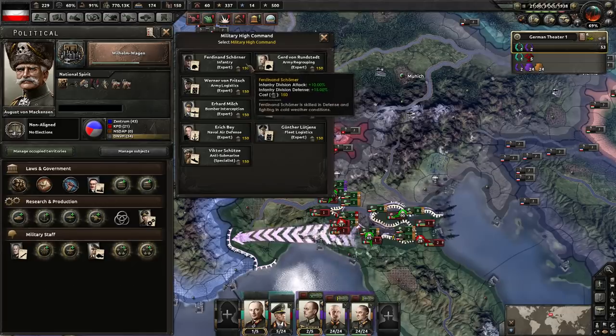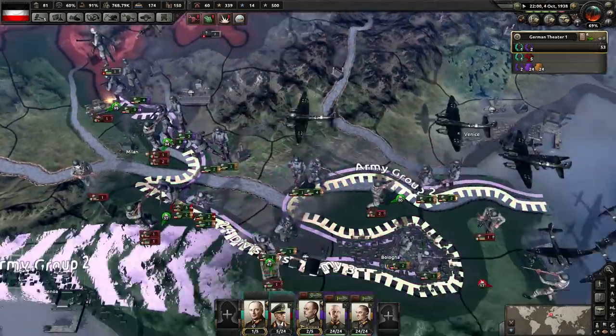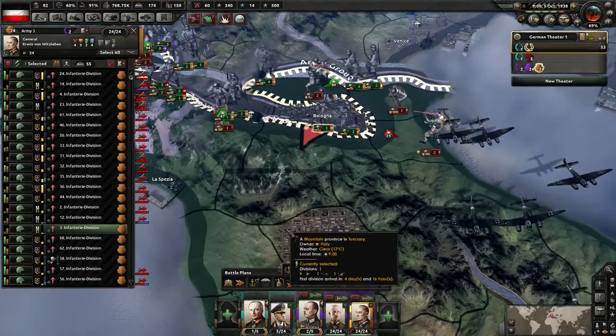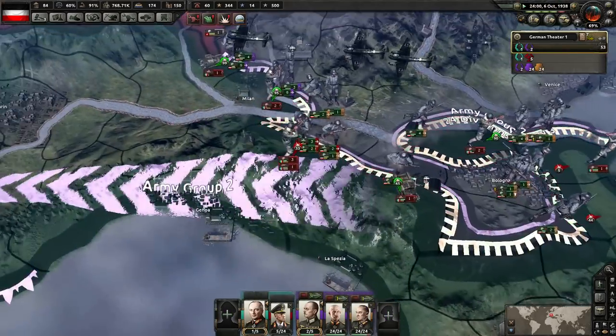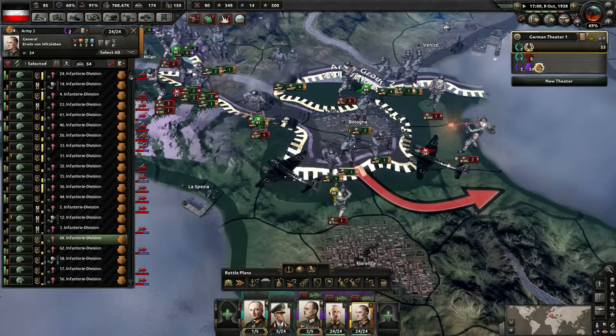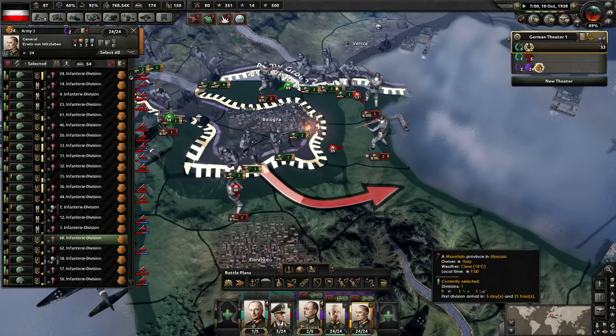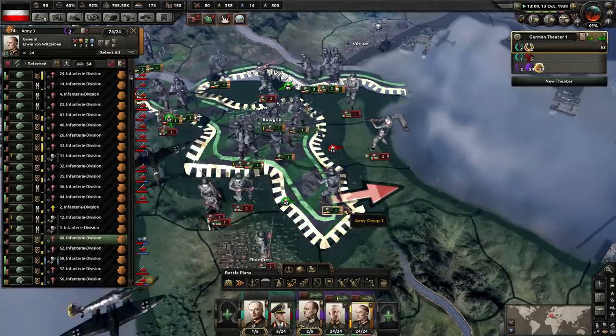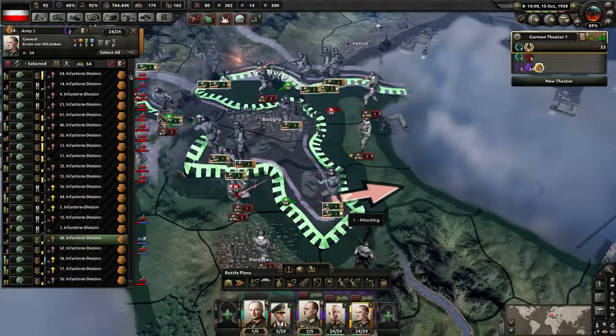Infantry expert - yep, that's a good use of political power. You're just sat here, which I don't like, so you're going to keep moving south. We wrap around you. You won't let us, will you? Oh wait, maybe you will. Maybe you will. There we go.